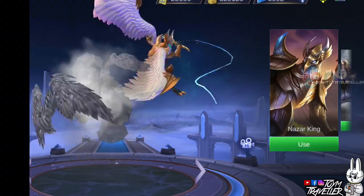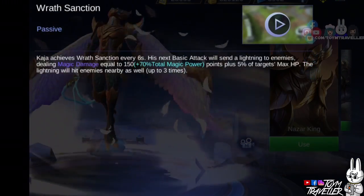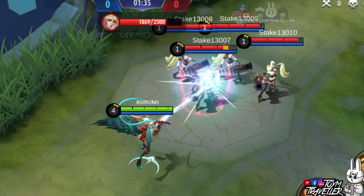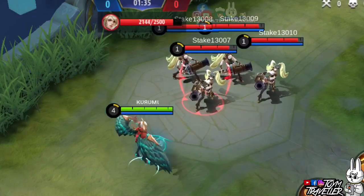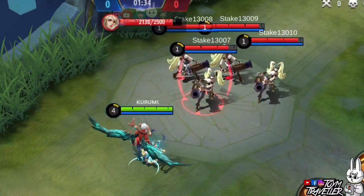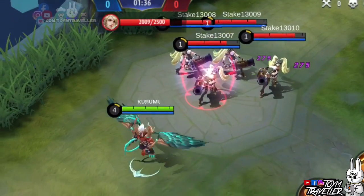Kaja's passive, Wrath Sanction, buffs his next basic attack after 6 seconds. This buffed basic attack will send lightning to enemies, dealing a certain amount of magic damage. In addition, a percentage of the target's maximum health points will also be added to the damage. The lightning will hit up to 3 enemies nearby.